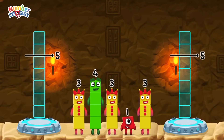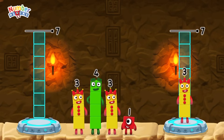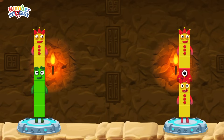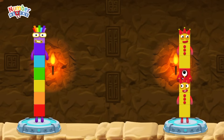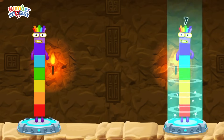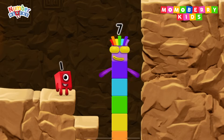Share the number blocks evenly to make two groups of seven: three, one, three and four, three. Correct! Four plus three equals seven. Three plus one plus three equals seven. Seven equals seven! I am seven! Excellent!